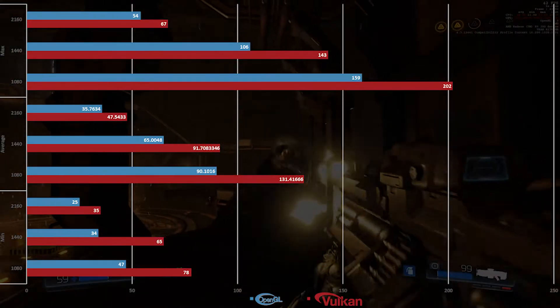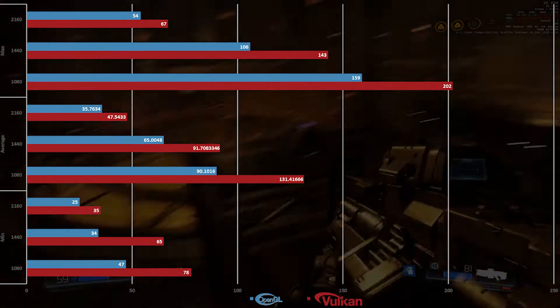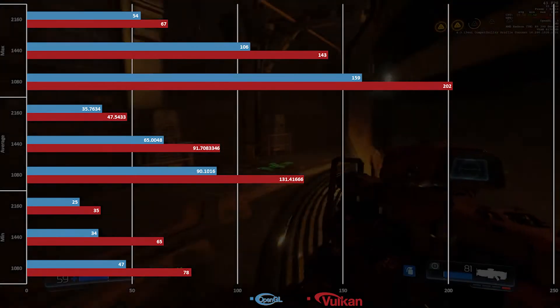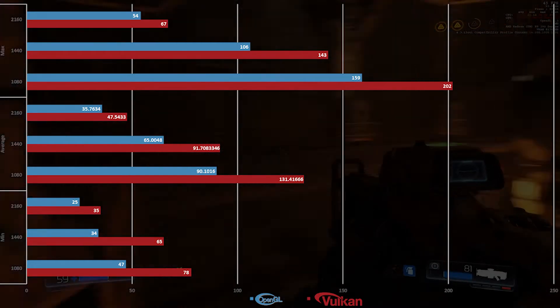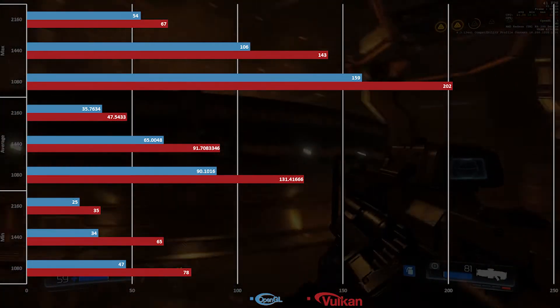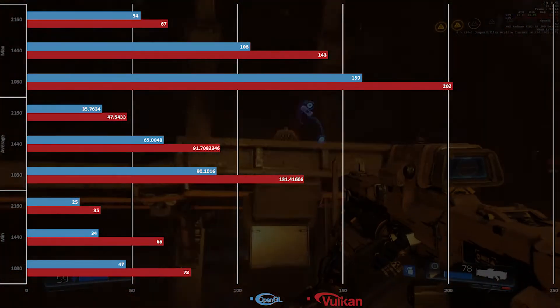So now we come to the performance. The R9 390, even in OpenGL already, is performing fairly well — with 90 FPS at 1080p, 65 FPS at 1440p, and 35 FPS in 4K. It's all playable. I've been playing it on my new 4K monitor and it looks amazing. After playing in 4K, I don't want to play in 1080p anymore.